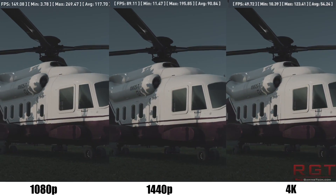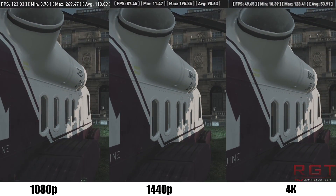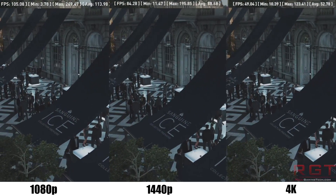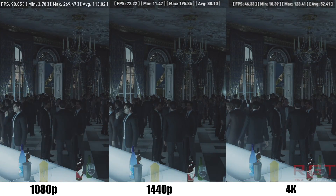With the GTX 1080 you'll be able to dominate the game in multiplayer and single player. For instance, Doom at 4K with everything maxed out reaches up to 50 frames per second while ripping and tearing through hordes of demons.